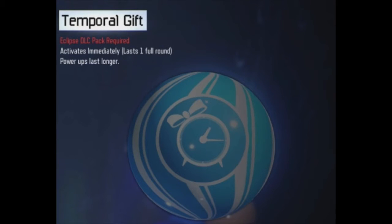This third brand new Gobblegum is called Temporal Gift. It activates immediately as soon as you get it out of the gumball machine, lasts one full round, and makes power-ups last longer. The power-ups affected have to be insta kills, double points, the death machine, things like that. This will be really helpful if you're playing a high round attempt with a friend — they get an insta kill or double points, you pop this in for a round and rack up points while getting through hordes of zombies super fast. It's pretty exciting, but we'll have to experiment once this new DLC drops.